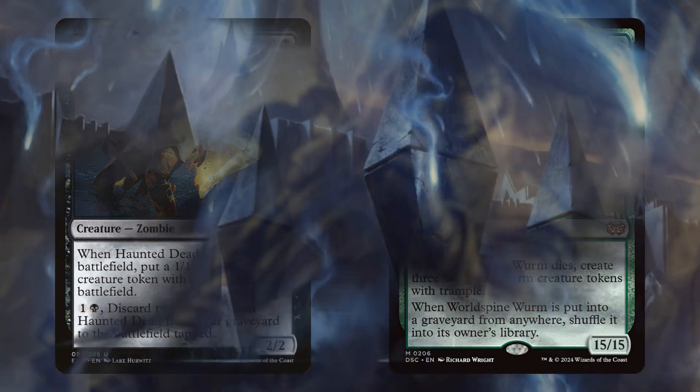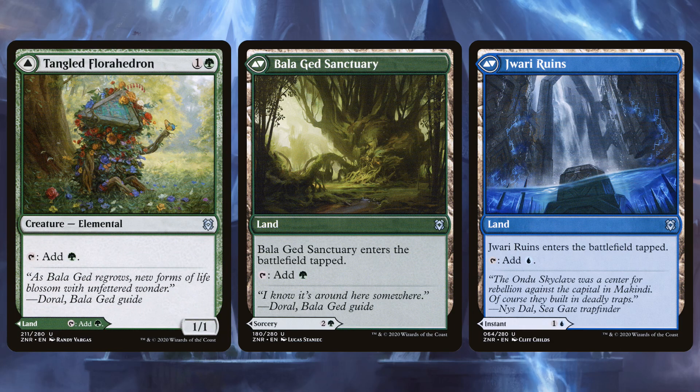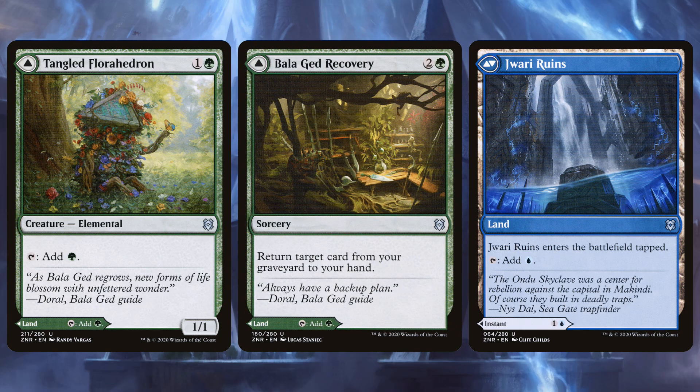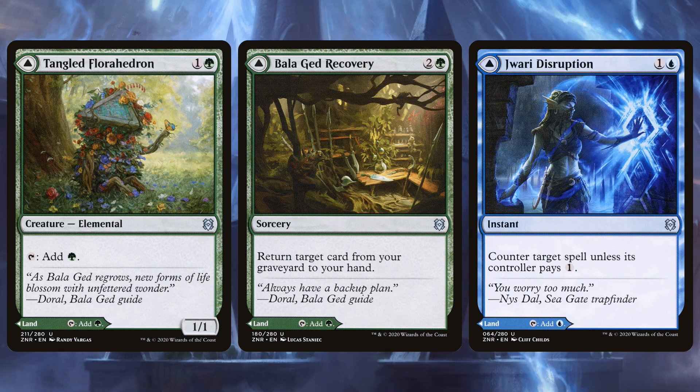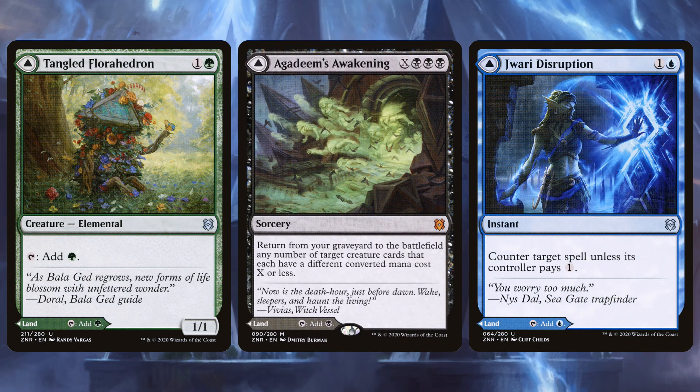I also want to mention some of the lands the deck played. Some of them were actually worth casting. Tangled Florahedron, for example, could let you combo off a turn early. Bala Ged Recovery could get back an Informer or a Spy if it got Thoughtseized. Jwari Disruption could be a counterspell if you needed it. There's also some reanimation on the front sides — on occasion, you would actually play them.